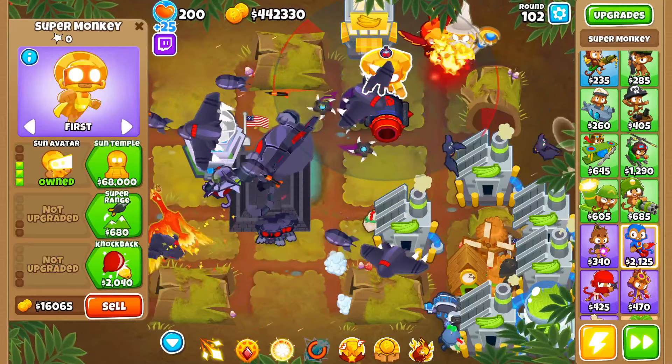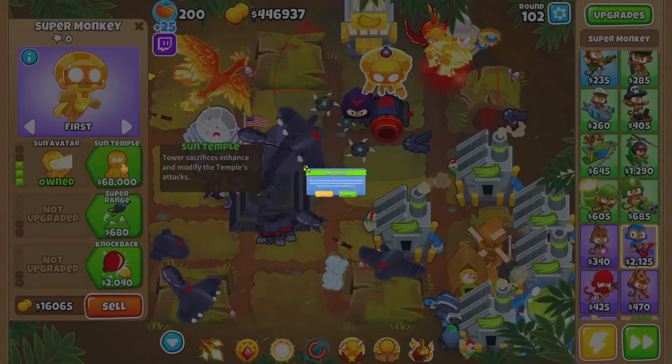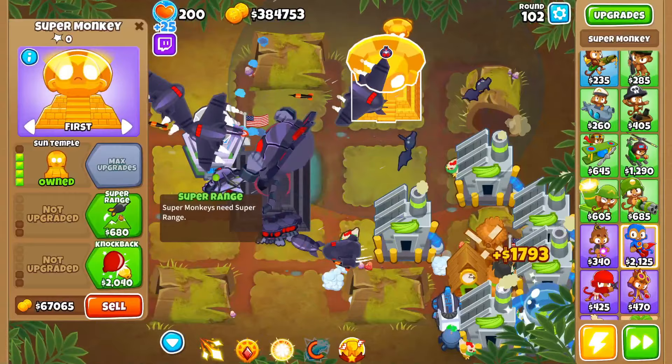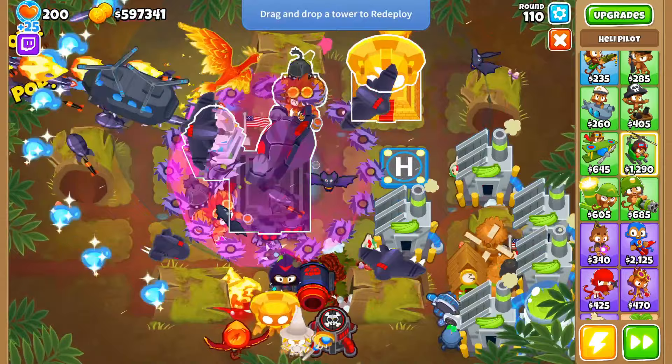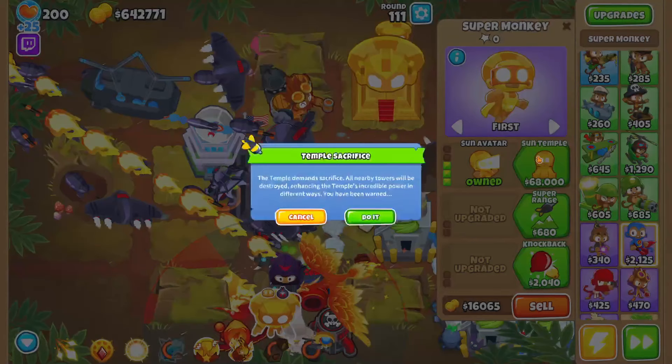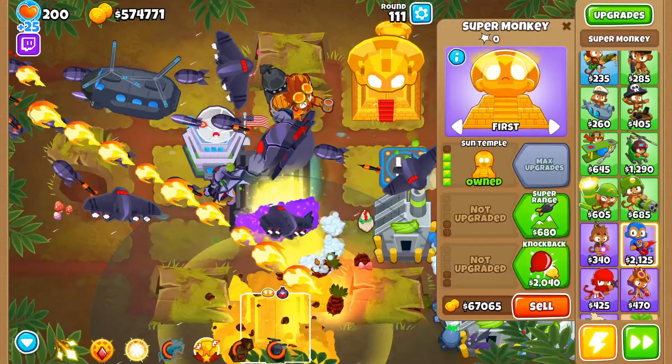Now we're going to get some sun temples down. You can fit quite a few of these guys, but four or five will do the job. Sun temples can only take three of the four types of monkey buffs, so you can pick and choose what buffs you want to give it. In super simple terms, primary, magic, and military add damage to the sun temples, while the support category will buff everything in the temple's range. At least one of the sun temples needs to be a support temple to buff the VTSG. Personally, I like to make a few of them support temples so I have a global buff, but it is up to you.